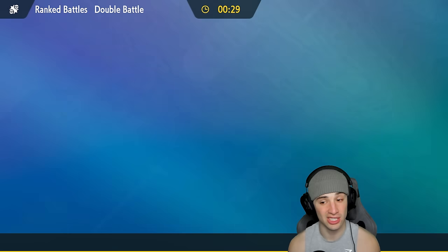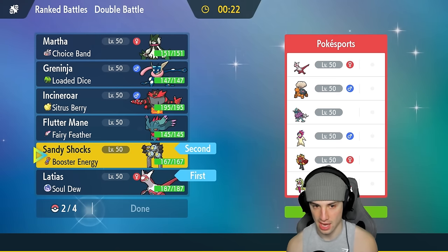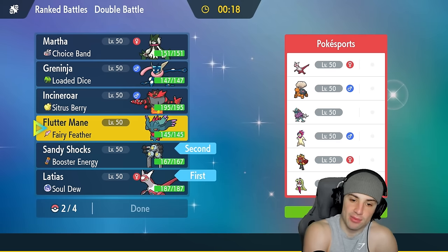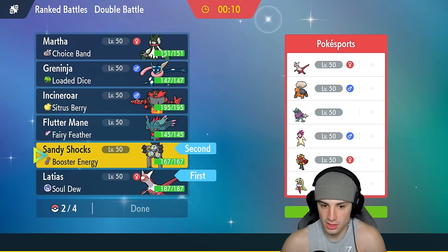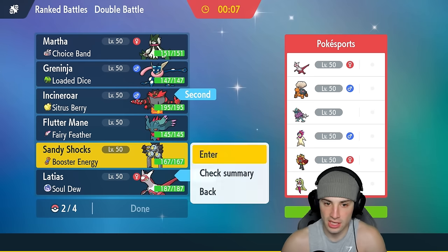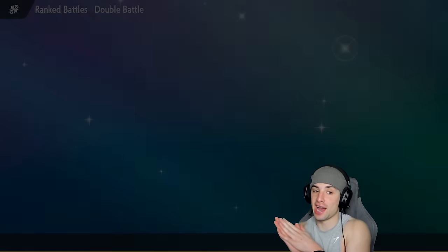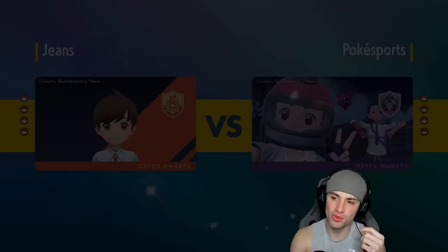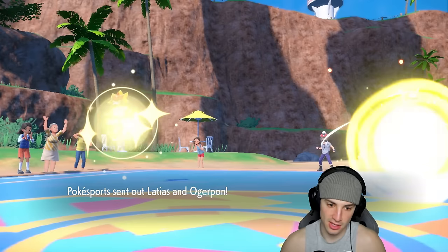How do I want to play this one? I could go Latias to try to set up Tailwind, with a Steel Tera — not too shabby. I like Sandy Shocks and Latias in the lead. In the back I'll go Incineroar for Fake Out purposes and Flutter Mane. This squad actually counters this fairly well. Going to be tough — hoping to put up a fight. Good luck to Pokesports. Hopefully they post this battle on their channel too. We're already 2-0 so we've grabbed a beautiful winning record.